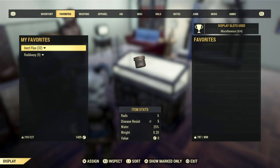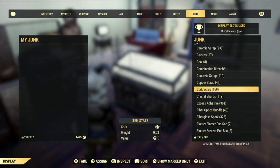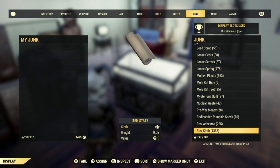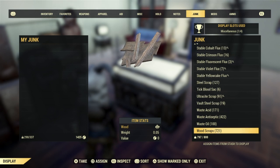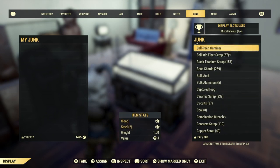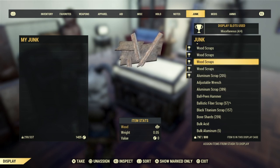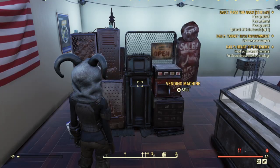From there go to your junk and place down four wooden scraps, four concrete — four of anything of your choice. I chose wooden scraps because it's simple and you can get it anywhere. You want to make sure you fill up all four assigned slots. That is very important — if you don't do that, you're not going to have a fun time.